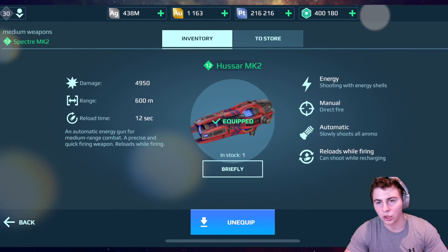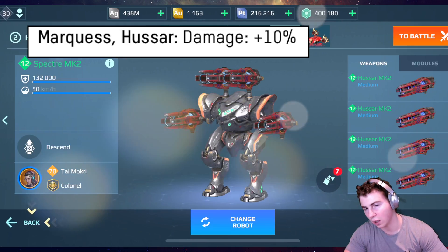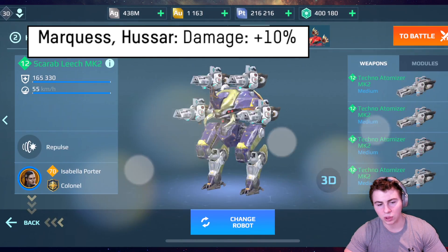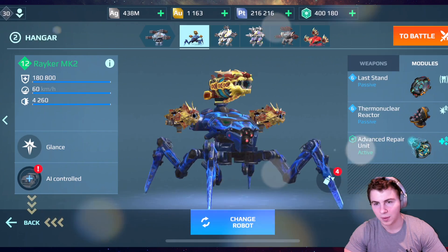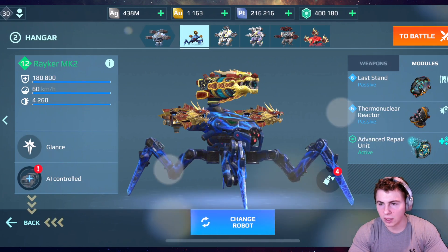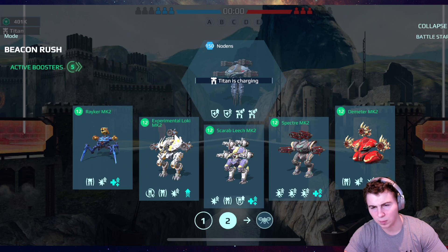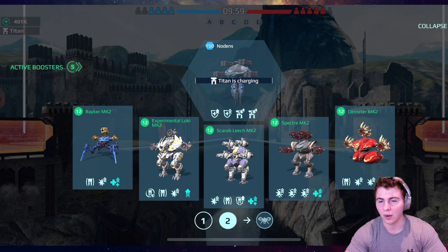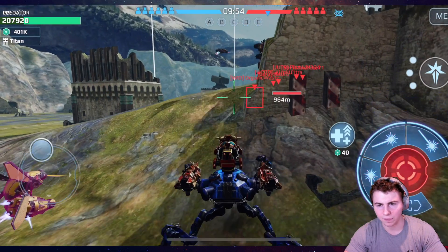Hey guys, what's up! So we're using the buffed Marques — or however you pronounce that — in the Hussar. We're going to try them on the Spectre and also on the Riker. We have the Dragon Edition; they look cooler but don't make a difference. We're going to be using them with the Overdrive — they have a 10% damage buff and I haven't seen a whole lot of people talk about this, so let's try it out.